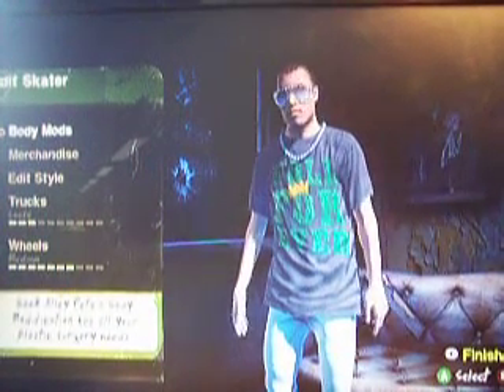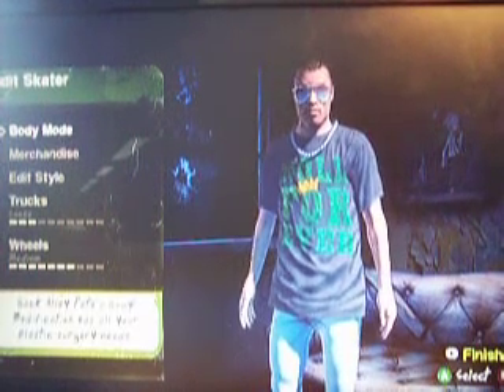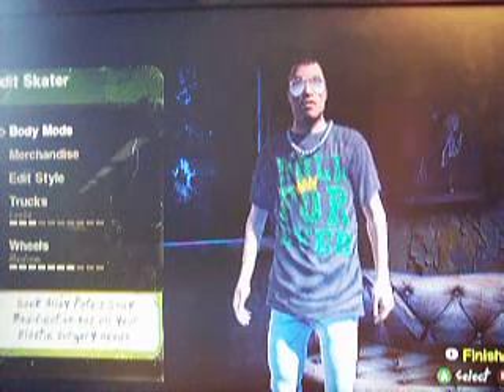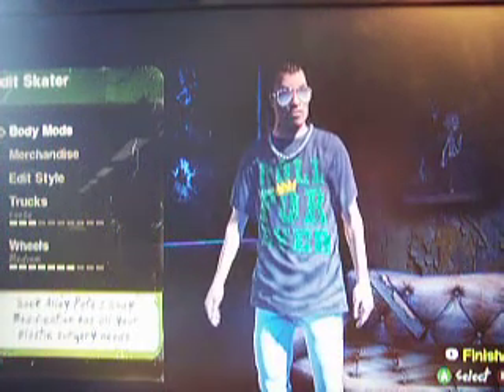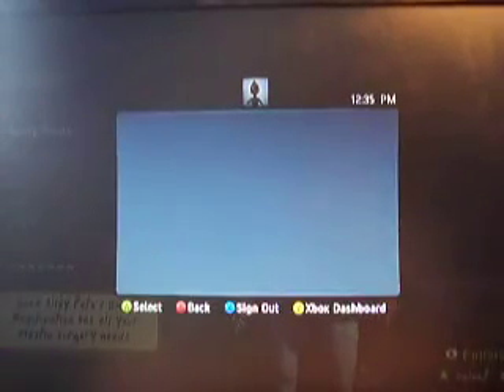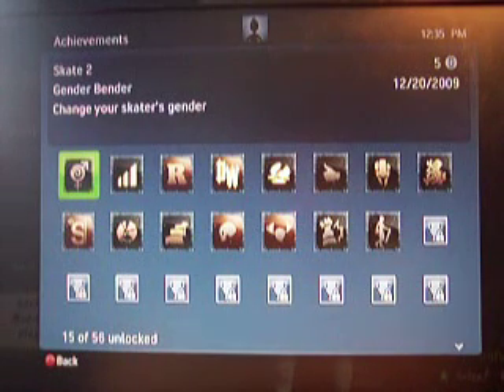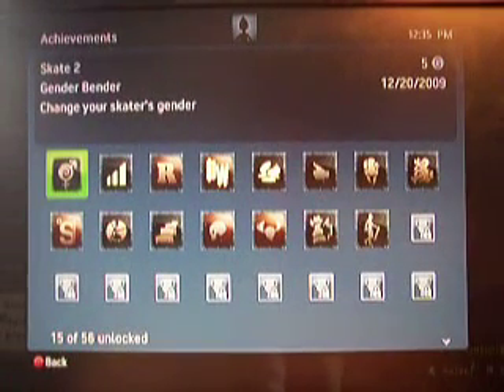Easiest achievement on Xbox, it could definitely be the easiest achievement on Xbox. So if you have Skate 2, try it out, easy achievement, easy five points. And I'll show you that it's a legit achievement. Gender bender — change your skater's gender. That's what the logo looks like right there. Easy achievement, and there you go guys.